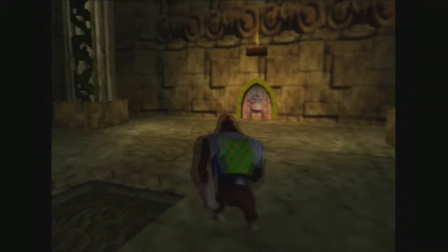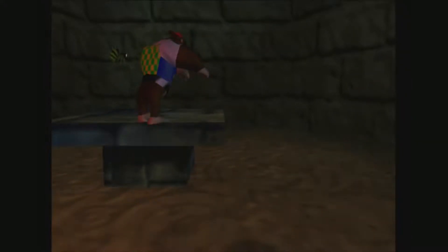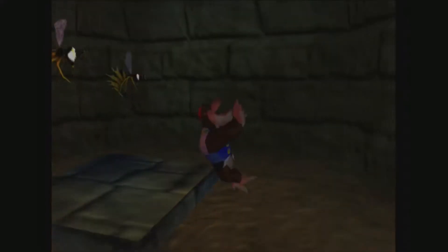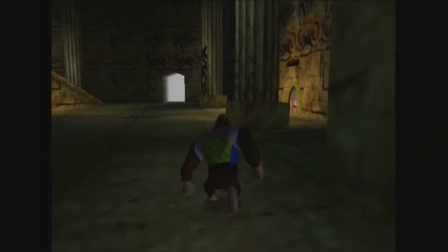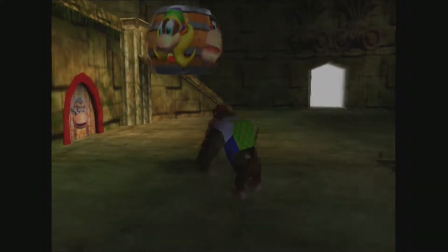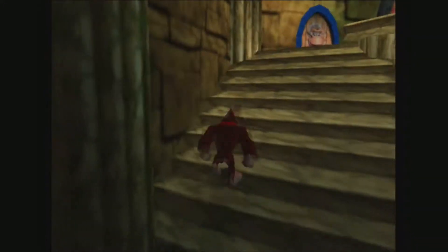Moving on. There's no boulders to pick up here. I wonder if you can ground pound on the switch inside to activate it, or if there's anything I'm missing in here. Nope! Doesn't look like there's anything I'm missing in here. I have no idea. It's been so long since I've played this game, and even then I don't think I ever bothered with those things when I played. But anyways, we're wasting enough time on the island itself.